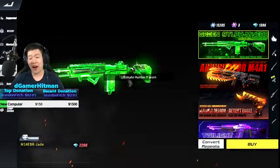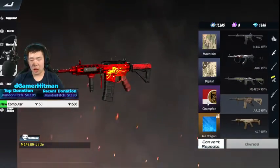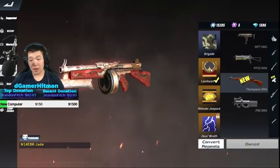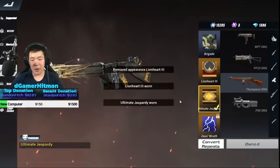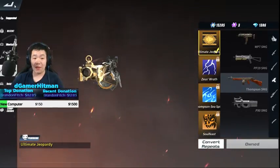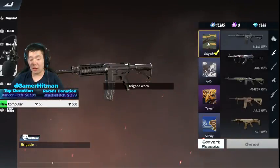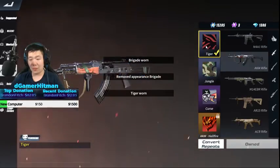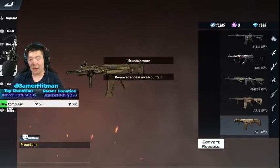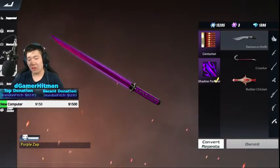We're gonna equip the full outfit - that looks so nice, that looks absolutely insane! Now firearms - let's see what we have equipped. For the M14 we have the AR-15 skin. ACR skin is probably coming soon. I have the Lion Heart but I'm gonna go with the Ultimate Jeopardy - that is gonna match really well with the skin I currently have.